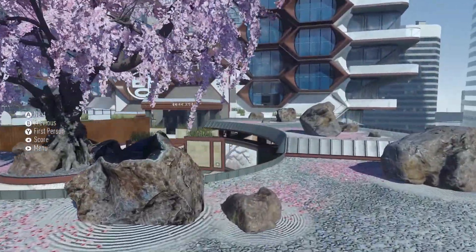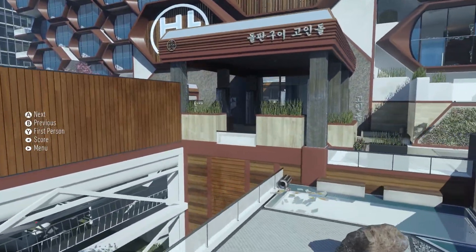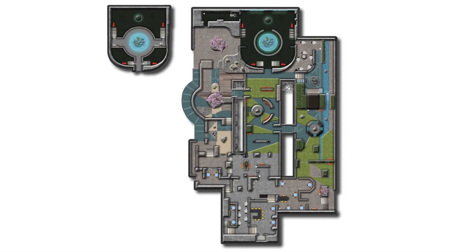The weather system in this map isn't intrusive at all — it's a really nice sunny day, prime for positive battle conditions. Green Band is a simple map in terms of environmental interactions; we get no revolution events nor a specific map score streak.